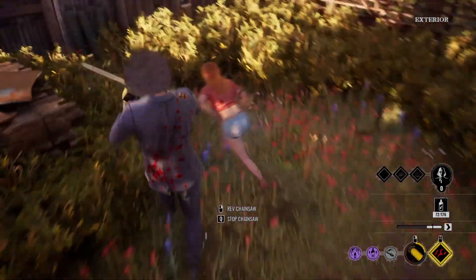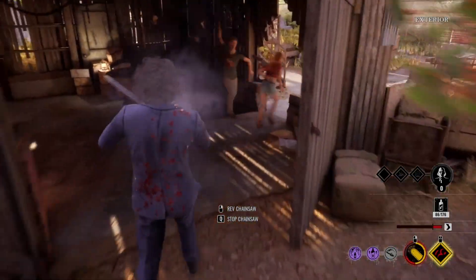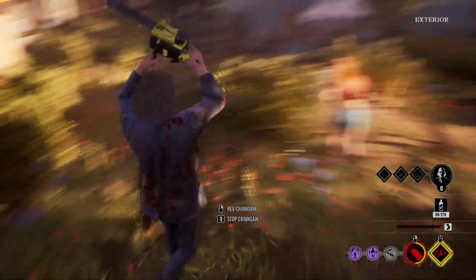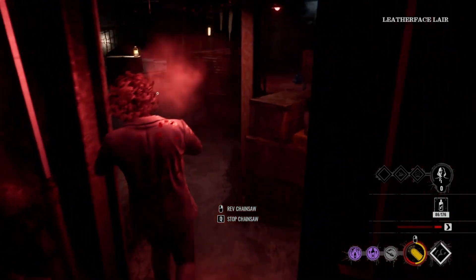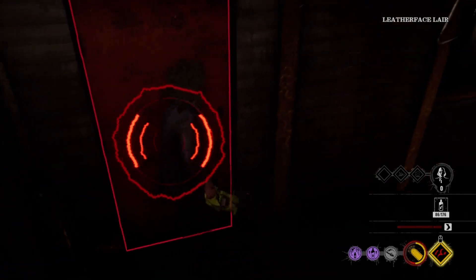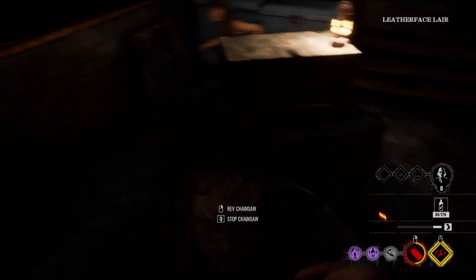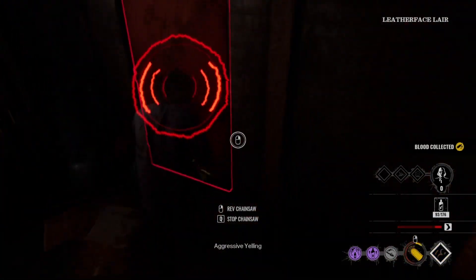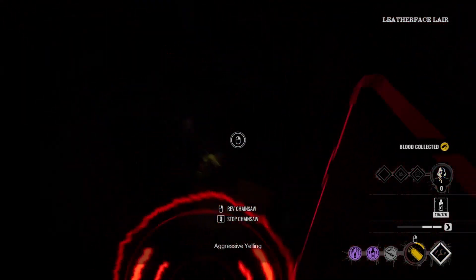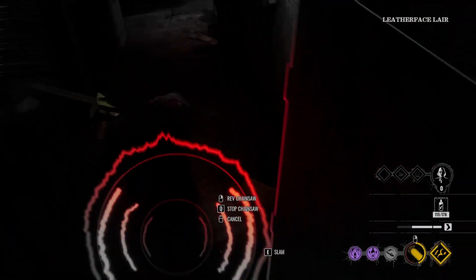I completely whiff that chainsaw rev — that's on me — but I still have a chance to catch her. She's gonna run out of stamina, I'm right behind her... oh wait, there's a Leland with his ability. That didn't feel great. The other two didn't make it out so I run back down to the basement. They got it done. I actually knock Ana down — she's incapacitated — but I never find her. You can see the big hit, the victim bleeds out, but I have no idea where she went. It's so dark in the basement. The water valve is still going and I need to shut it off.